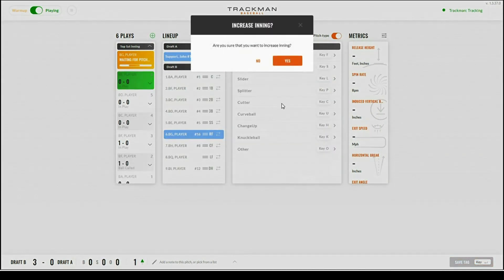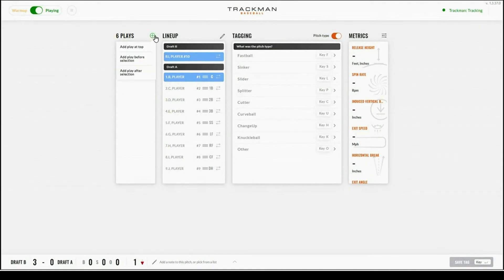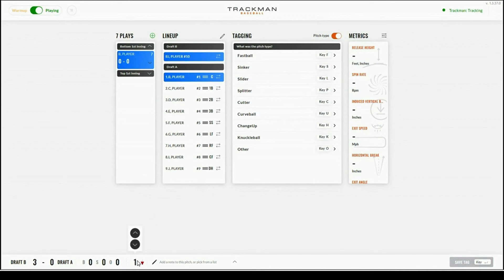Once you have three outs tagged, the system will ask if you'd like to increase the inning — you're going to want to select yes. Once the next pitch comes in, the lineups will flip. You can also see that you are now located in the bottom of the first. You will want to select warm-up whenever you're not in a live game, for anything that won't attribute to strikes, balls, or outs.